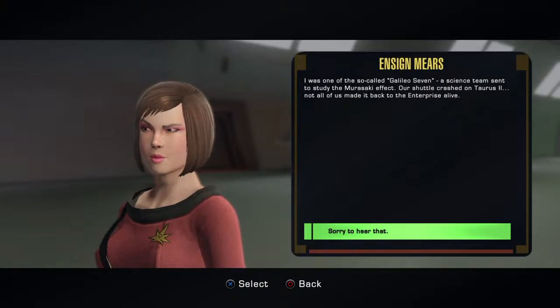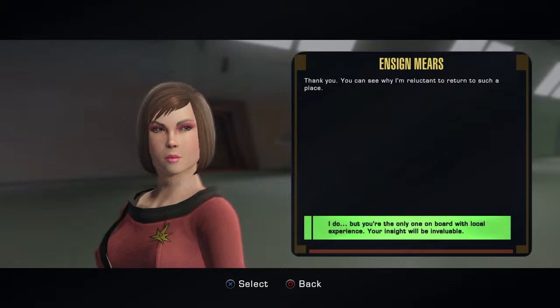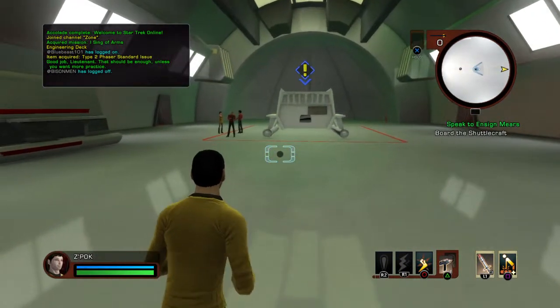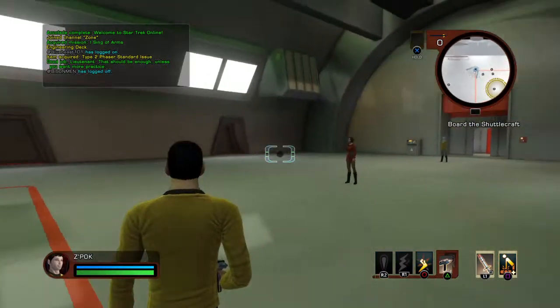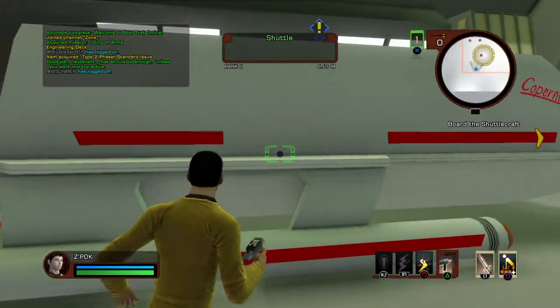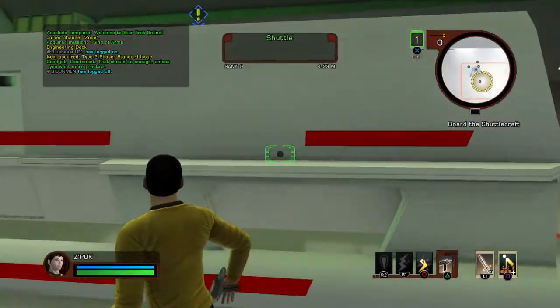A science team was sent to study the Murasaki effect; a shuttle crashed on Taurus 2. Even though I'm not a huge TOS fan — and I know I'm going to get in trouble for saying that — they did this right in Star Trek Online, in my opinion. The feel, the costumes, the look, even the shuttle here — looks good. I do hope we get a tier 5 or 6 pioneer ship at some point.